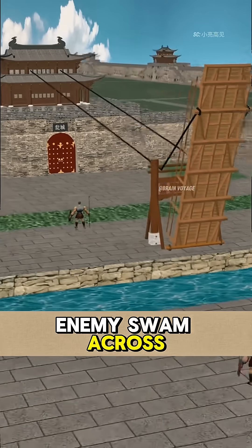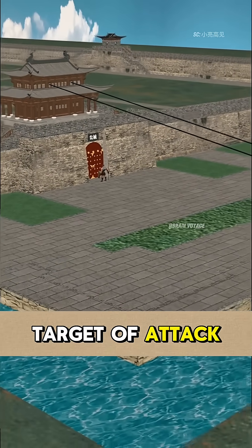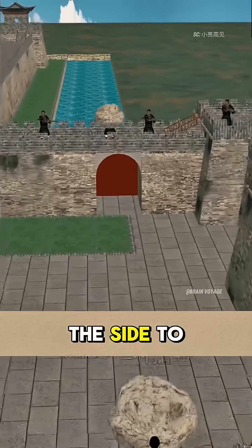But once the enemy swam across the moat, the city gate became the primary target of attack. You can also use a city wall to enclose the city gate in front of the city gate, and leave a door hole from the side to travel.